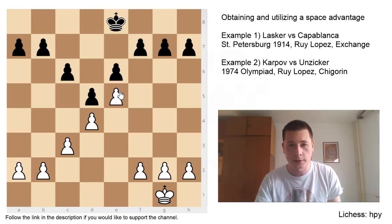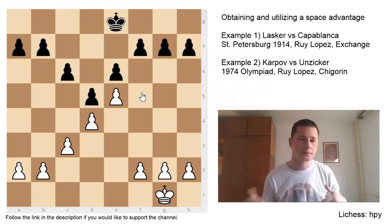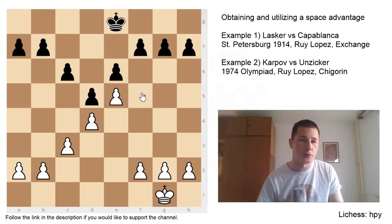So, a Space Advantage is something that, in its essence, prevents your opponent from using his space properly. If you give Black an advanced pawn, then Black has a Space Advantage. This is the first thing: you have a Space Advantage when you have a pawn structure which is infiltrating your opponent's position.